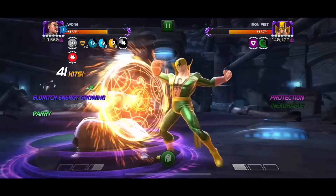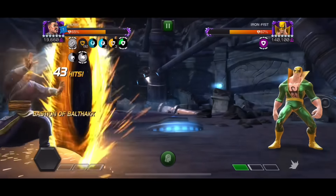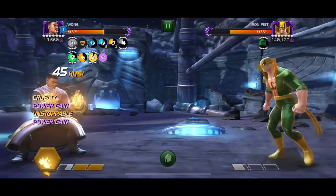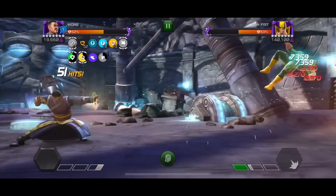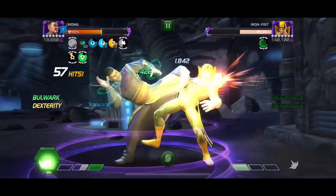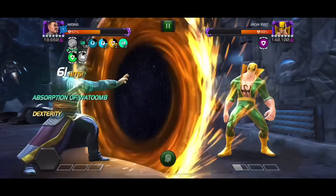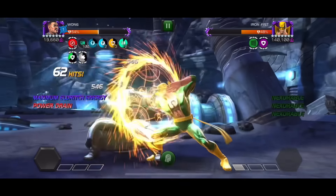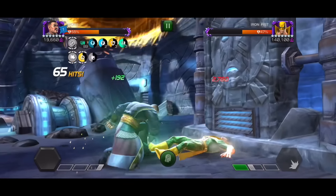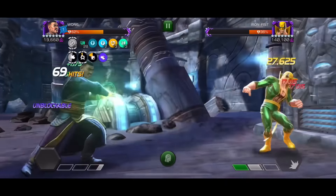I started with the blue spell, then dropped two SP1s to get max spell charges, then went for SP2 since I was close to losing the spells — SP2 refreshes them. Then I go for SP1 again three times for the orange spell, drop SP2 one more time to top up, then use SP1 a bit more for the green spells. After that I drop SP2s, and the SP2s just end the fight. That's the game plan with Wong.